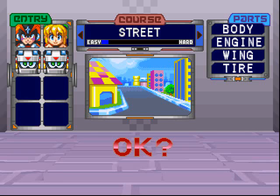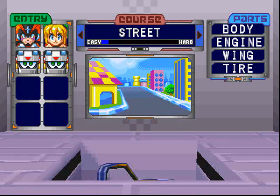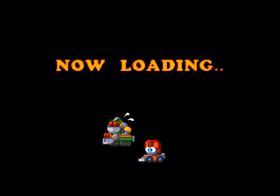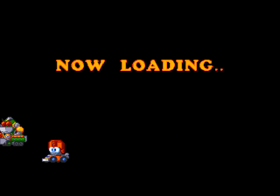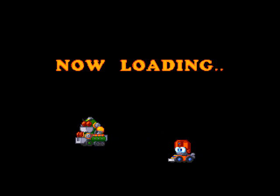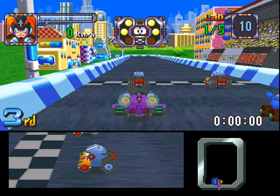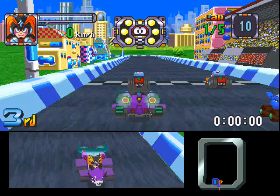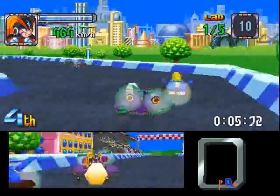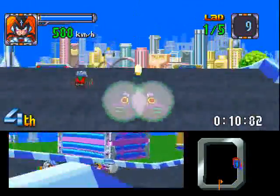On commence contre Roll. On nous montre le plan. Pendant le temps de chargement, on peut s'amuser un peu avec le personnage. Avec Croix, on a le turbo, et avec R1 on a le spécial de la voiture.